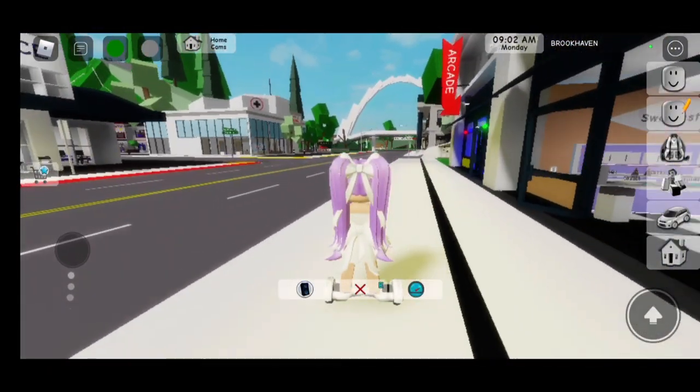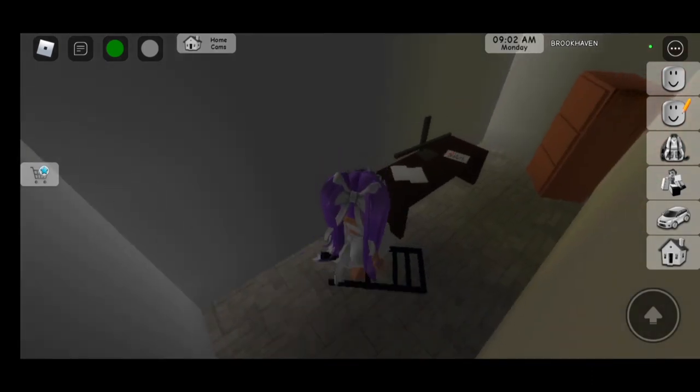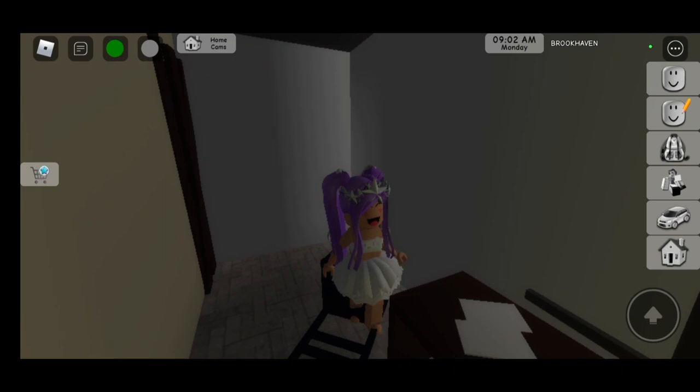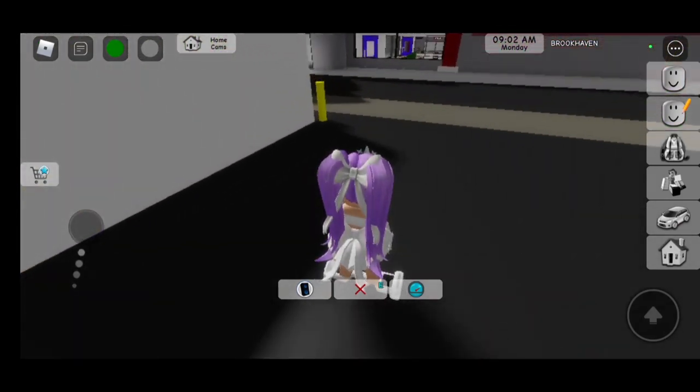First we have to go to the hospital. Now that we are here, we have to go to the x-ray room. Go behind the x-ray, go right here, and click on the blank sheet of paper — it should make a sound. Now we have to get out of here and go outside.